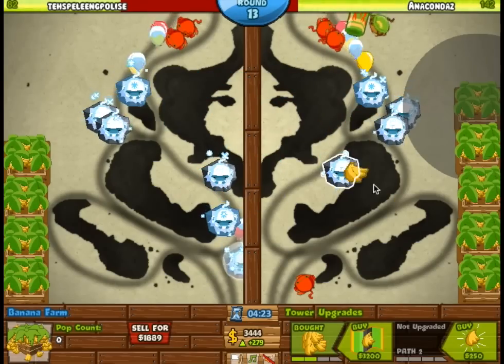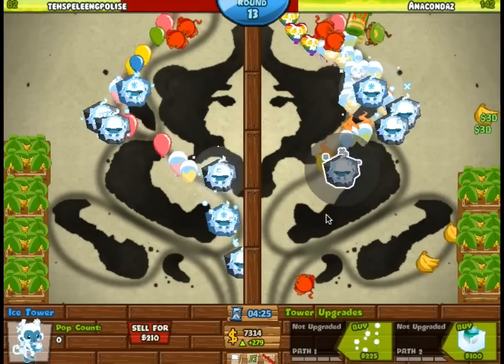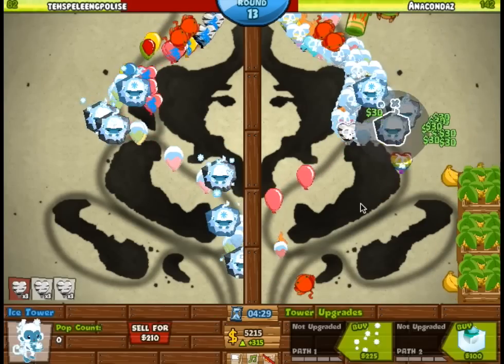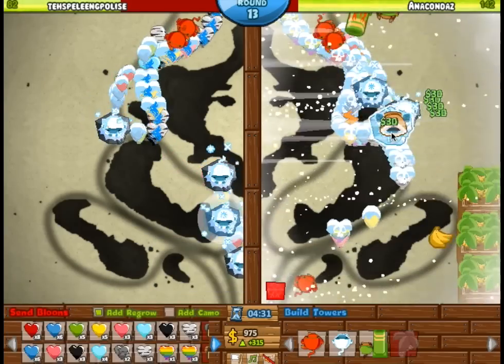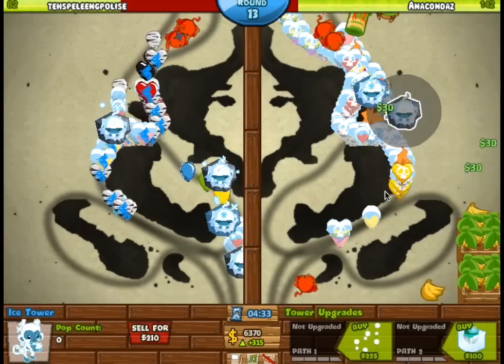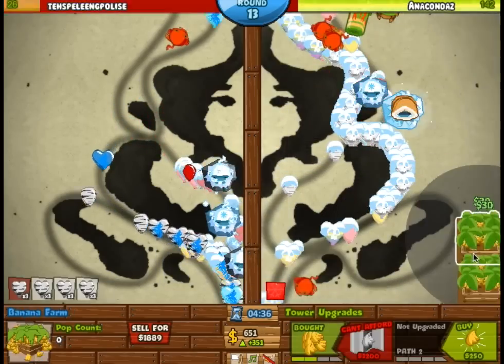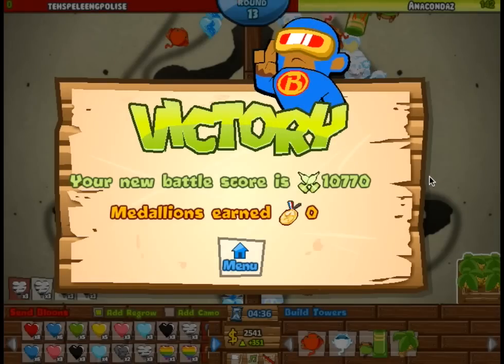Ink Blots is another very difficult map, so I'm going to do a totally different strategy here. Instead of actually defending the rush, something else you can do is sell and rebuy the Ice Tower ability to stall all Bloons on the screen while you counter-rush the opponent. It doesn't defend the rush, but it'll probably win for sure if your opponent sends an all-out rush.